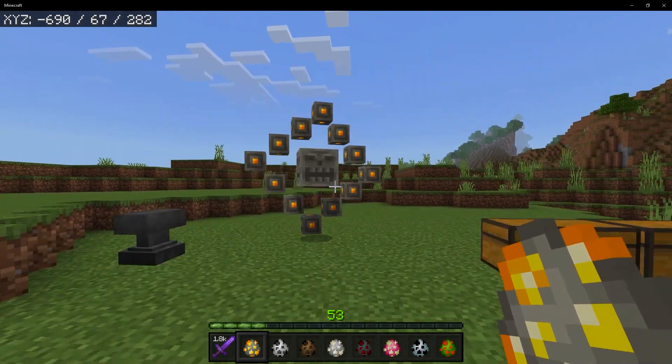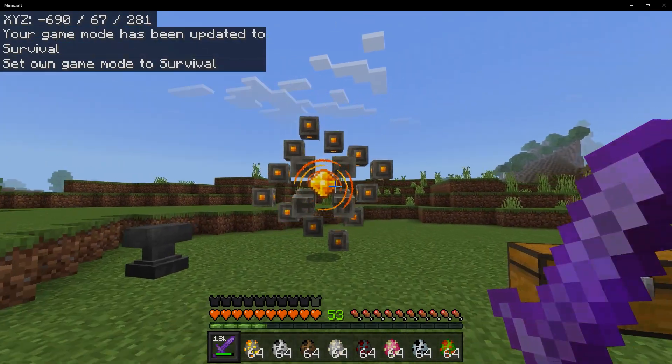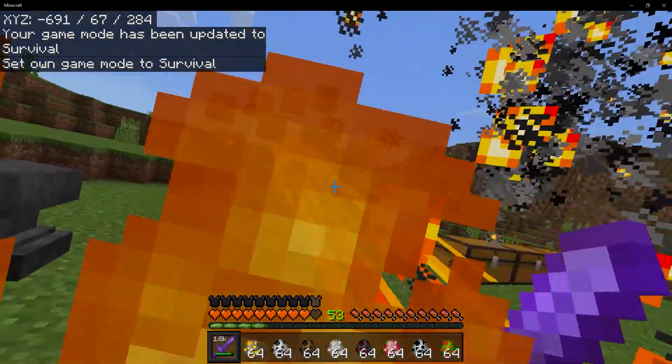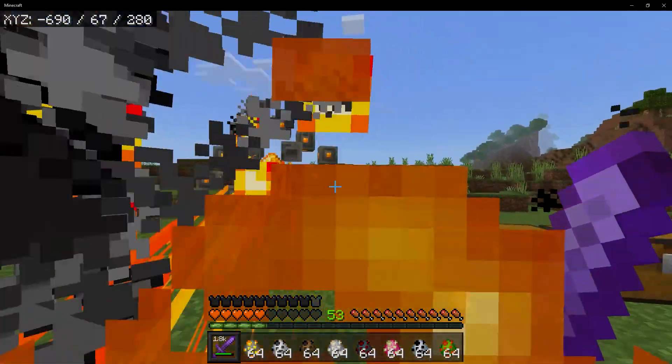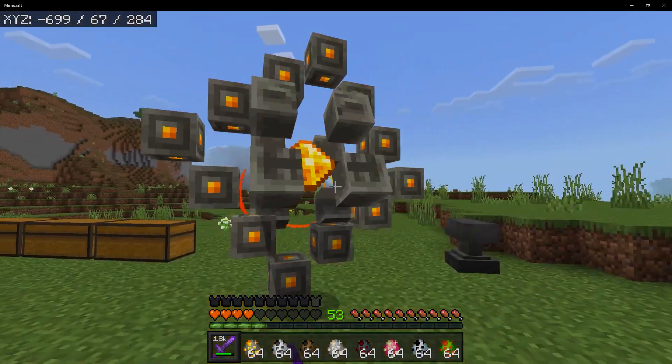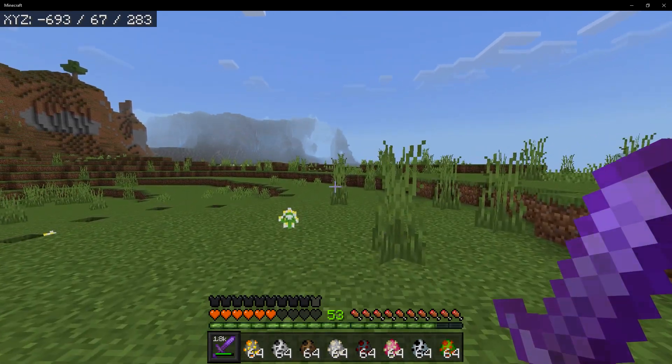Next up is the Orbiter. That is definitely a pretty cool looking mob. The moment he sees you, he has a gem in the center and he shoots a beam at you. This reminds me of a creature from Halo 4 — those things that shoot beams at you. It seems like when he's about to shoot the beam, that is when you're most vulnerable.